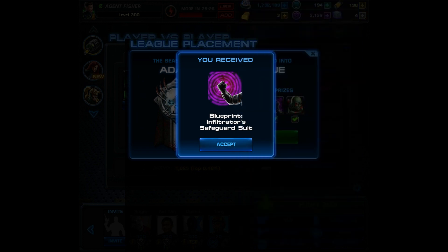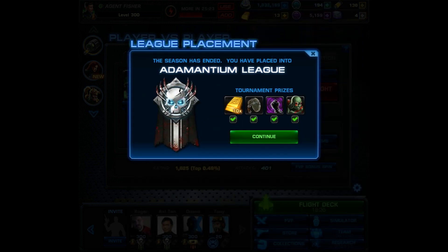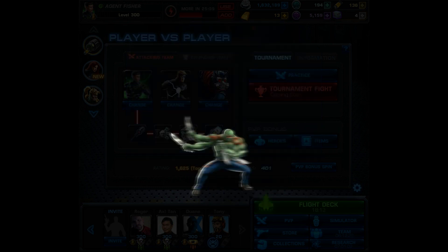Moving on to our final reward — the Adamantium League hero is going to be a member of the Guardians of the Galaxy, and it's Scrapper Drax. My early impressions are that he is a cool character, but I don't think he's going to be that powerful. I guess we'll just have to wait and see because I'm not able to train him right now.